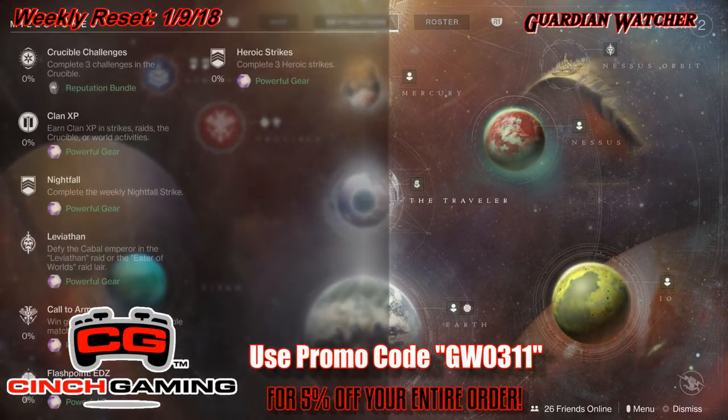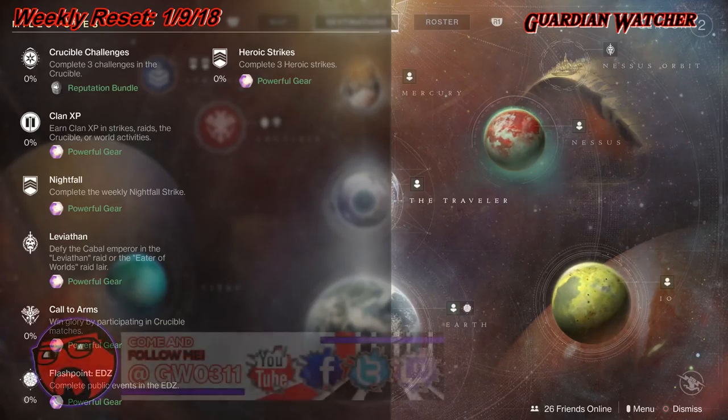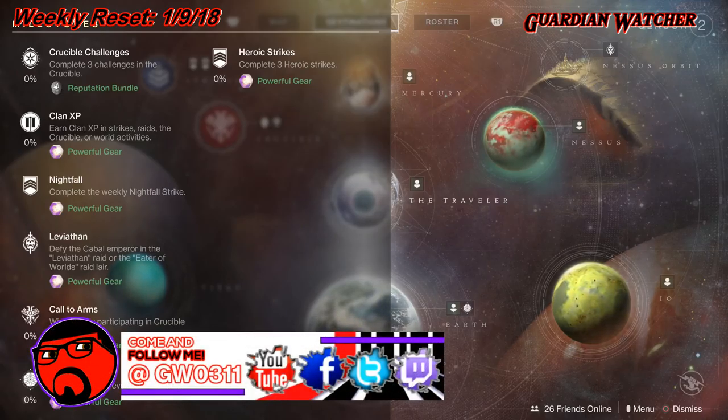We have Crucible Challenges, which you need to complete three challenges in the Crucible. Then we have Clan XP, which you earn Clan XP in Strikes, Raids, Crucible, and other world activities.